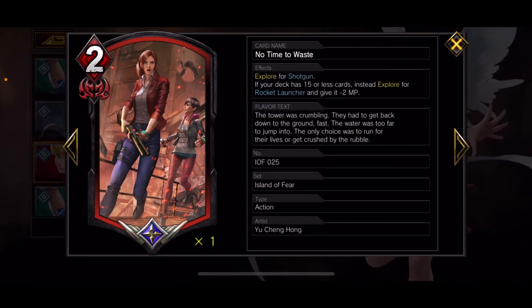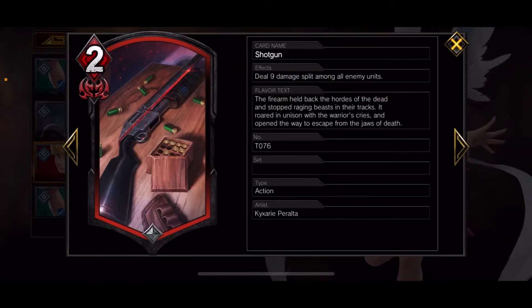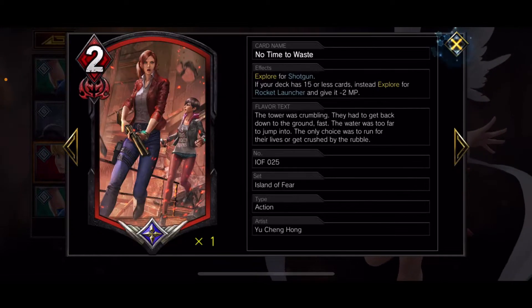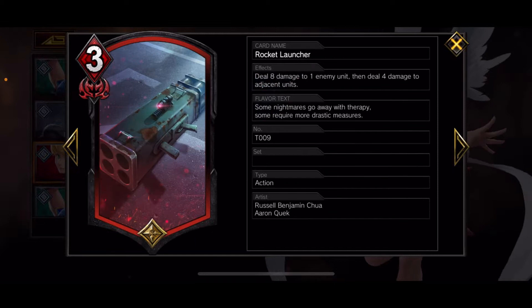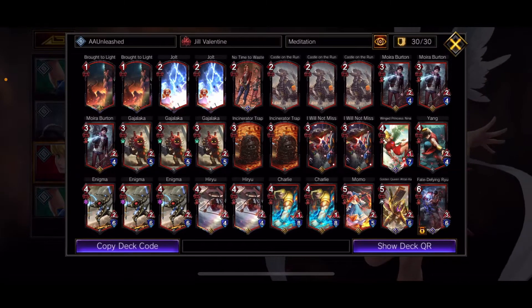One legendary card here is No Time to Waste — an Explorer for Shotgun which deals nine damage spread amongst enemy units. Or if your deck has 15 or less cards, you get Rocket Launcher with minus two: eight to one enemy unit and four to adjacent units. So again, Shield Breakers, Damage Takers — let's just do it.